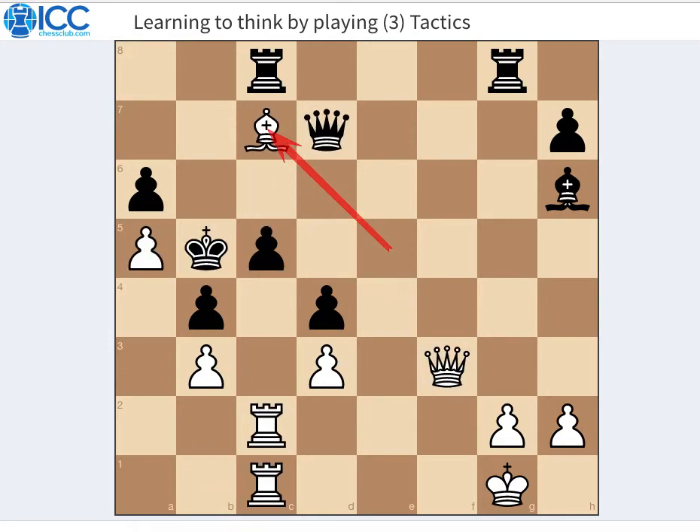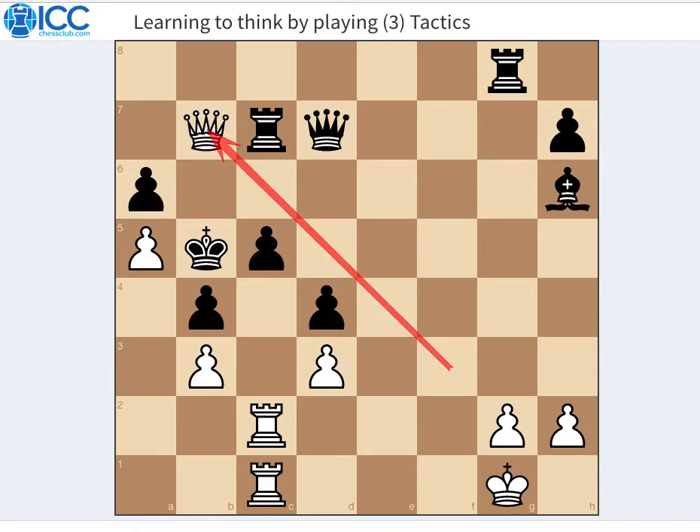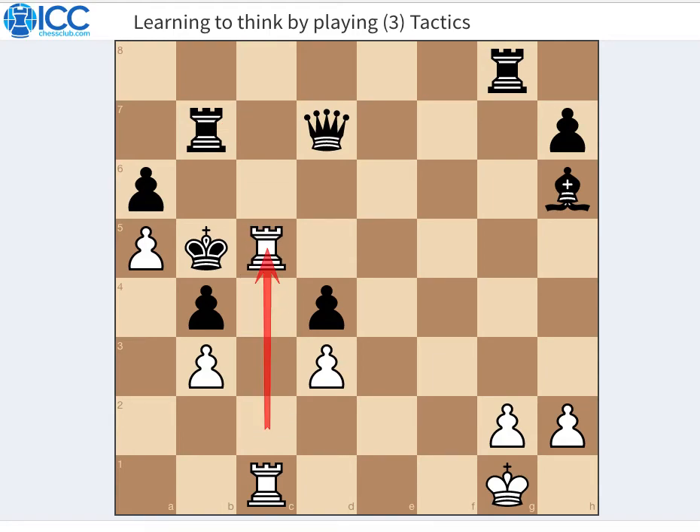Now let's go back to the move bishop c7. Let's say that Black decides to take instead with the rook. In that case I could still play queen b7, sacrificing the queen. Now we know what happens if the king takes the pawn — my rooks come into the a file with checkmate. So the only move is rook takes b7, rook takes my queen, and now rook takes c5 checkmate.